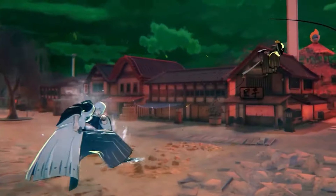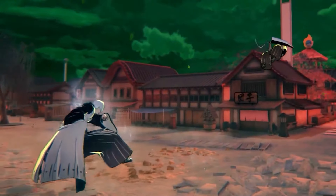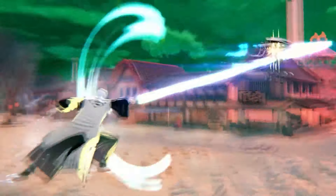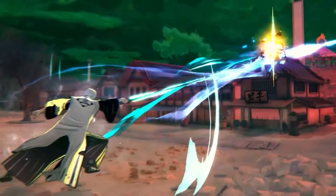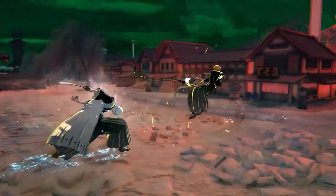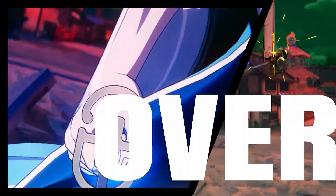In the next portion of the gameplay, Gin looks like he's fighting fast — I think he's using one of his abilities and it looks freaking cool. This is one of the characters besides Chad that actually looks fun to play with, and this is probably going to be a day-one play for me. I know most people are thinking I'll play Aizen, but so far it's looking like Ichimaru.